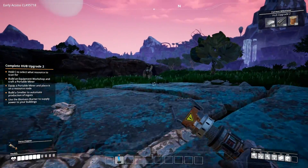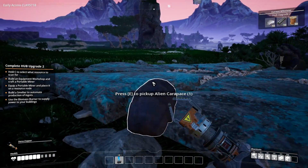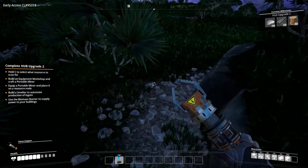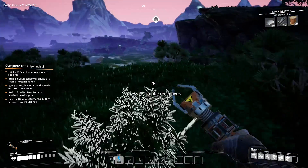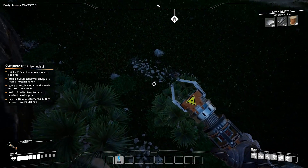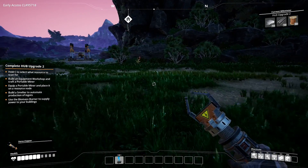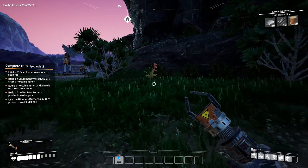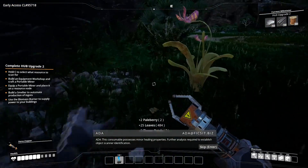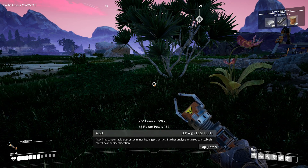Ole! All right, that's all well and good. It took a bit of a beating in there. Anyway, so we get this copper back. We're over there — how much of a drop can we take? Oh, pretty much any. Flower... berries! This consumable possesses minor healing properties. Further analysis required to establish object scanner identification.